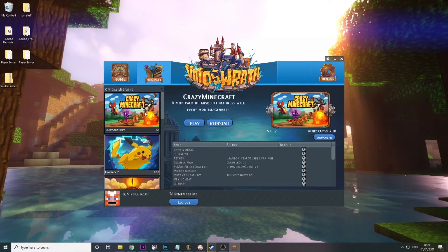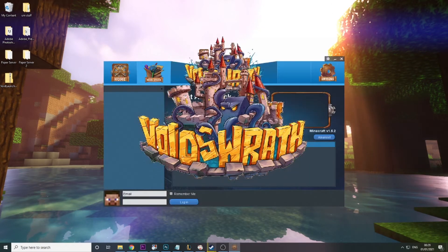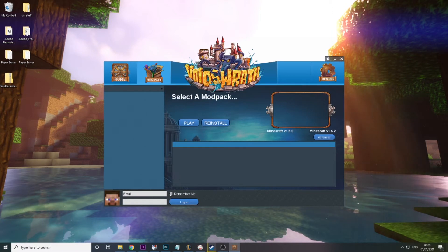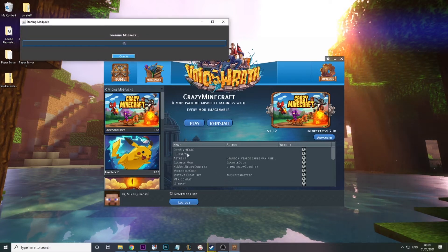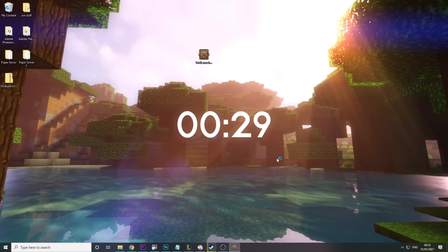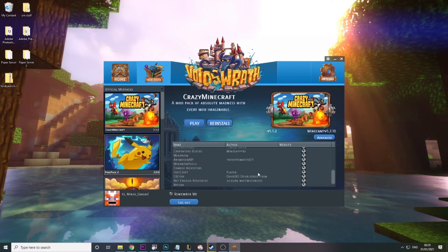Go back to mod packs and click on Crazy Minecraft. If you want to get the photos, just close the launcher and reopen it and the photos will appear. Then log in again and hit Play. For me this will just load the mod pack, but for you it'll have to download all of those mods — every single one — so it will take absolutely ages. Be prepared to wait; it took me ages too, that's why I did it before this video.